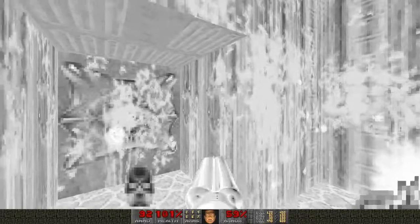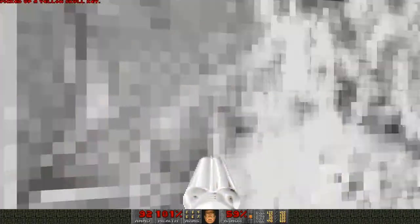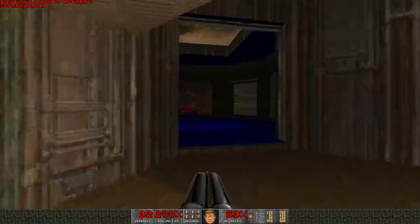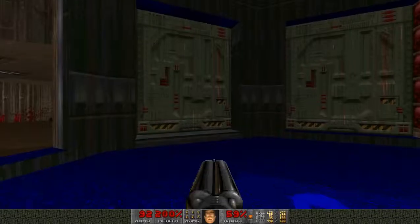At the end we have a key which opens the door out of this room, as well as a yellow skull key. Let's hit that and pick up the soul sphere on the way out. Into the yellow key room now.